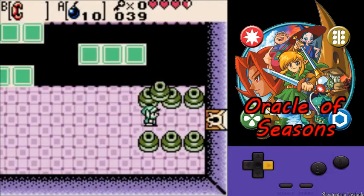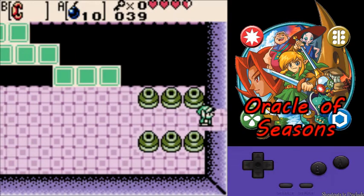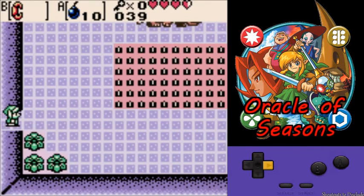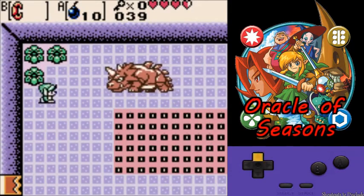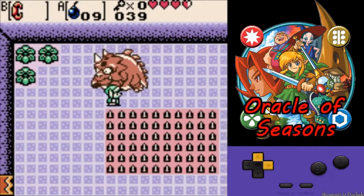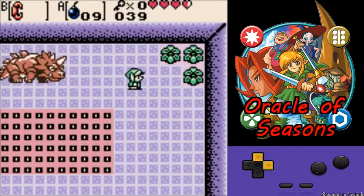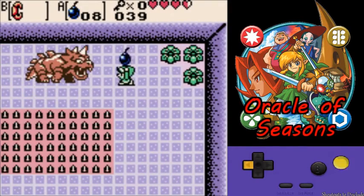Now yeah, I need to have bombs and bracelet, because here we have to face the Dongo. And as known with the Dongos, they like bombs. You throw bombs at them, it does damage them, but you need to throw them to damage them. You have to do that four times.